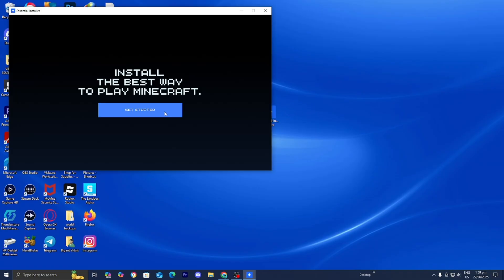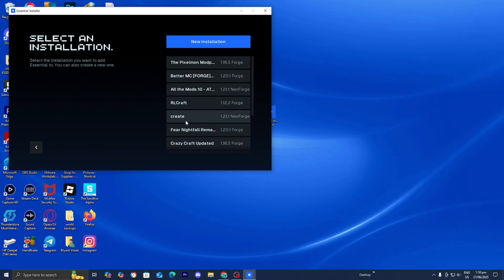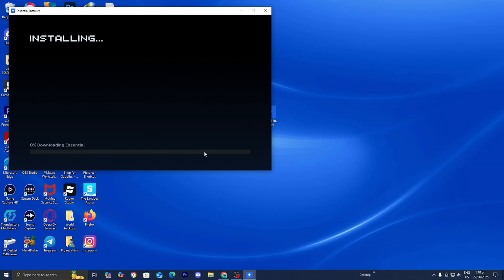Once you're in the installer, press on Get Started, then select CurseForge. From here, locate the Pixelmon mod pack — or whichever mod pack you're trying to play — and select it. It will automatically set a Minecraft version and mod loader. For Pixelmon, it is 1.16.5 and Forge. Every mod pack is slightly different, so if yours differs, don't worry — just leave it as is and press Update and Install Essential.